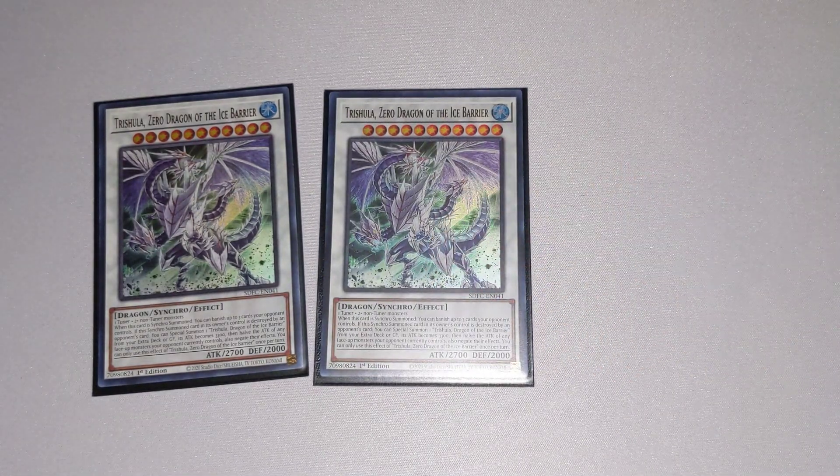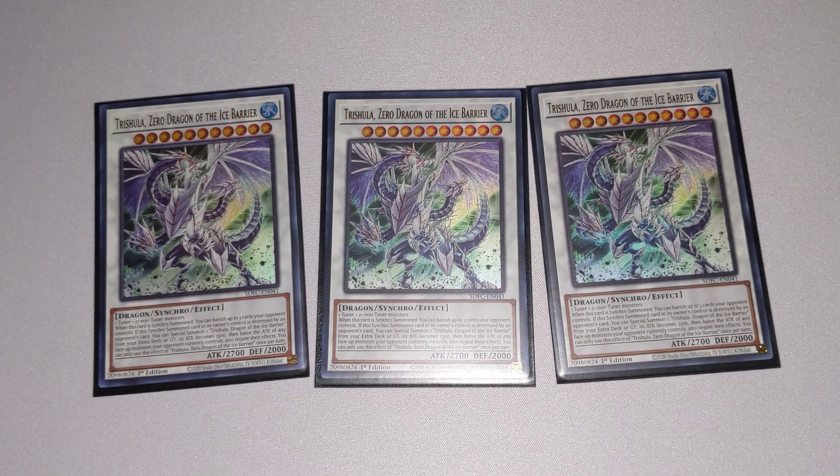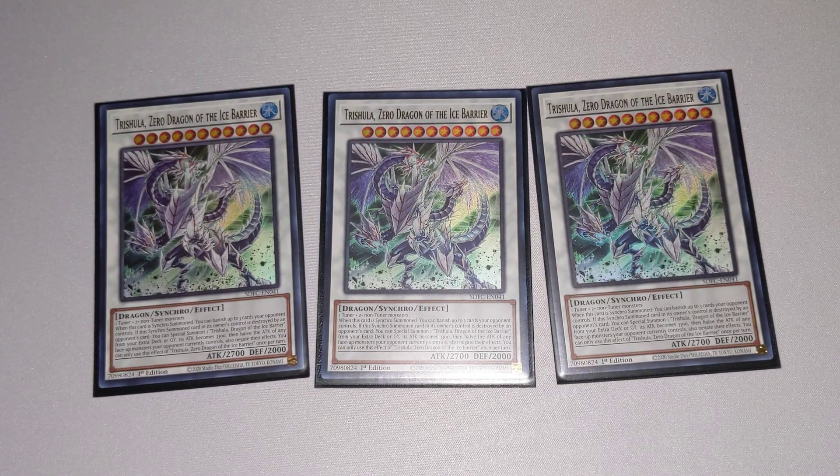Finishing our video off today, we have Trishula Zero, Dragon of the Ice Barrier. This is the newest card from the structure deck. It requires one tuner and two non-tuner monsters. When it's Synchro Summoned, you can banish up to three cards your opponent controls — and it does not target, which is very important and very powerful. Once this Synchro Summoned card is destroyed by an opponent's card effect, you can Special Summon the OG Trishula Dragon of the Ice Barrier from your extra deck or graveyard, and its attack becomes 3,300. Then it halves the attack of all other monsters your opponent controls. This deck is crazy and has a lot of opportunity to shake up the meta.